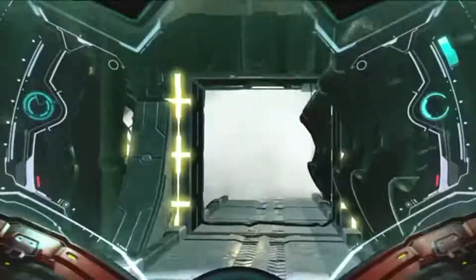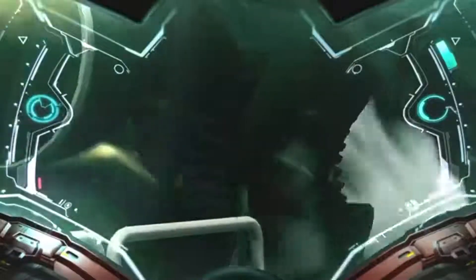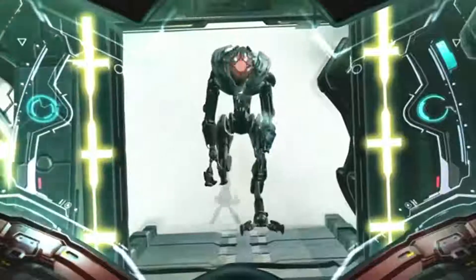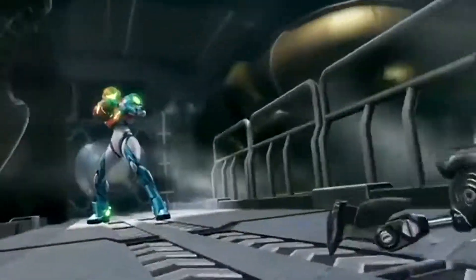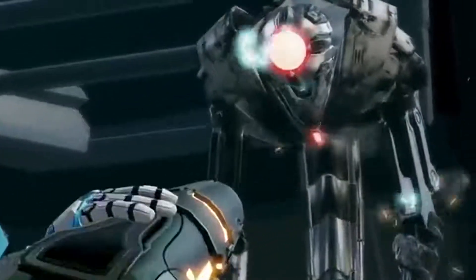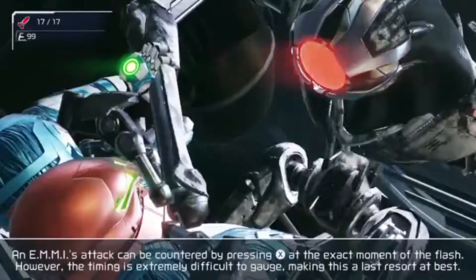That seamless transition to these sort of story scenes is great. Little moments like this when you're in helmet view for a moment really add to the isolation and the tone of this game. This game is a sequel to Metroid Fusion, but you can see that Samus' suit looks a little bit different. That'll be a story element that people will find out about when they play the game — we don't want to spoil too much. These are the EMMI that Sakamoto-san was talking about, and none of Samus' weapons seem to do anything against them.